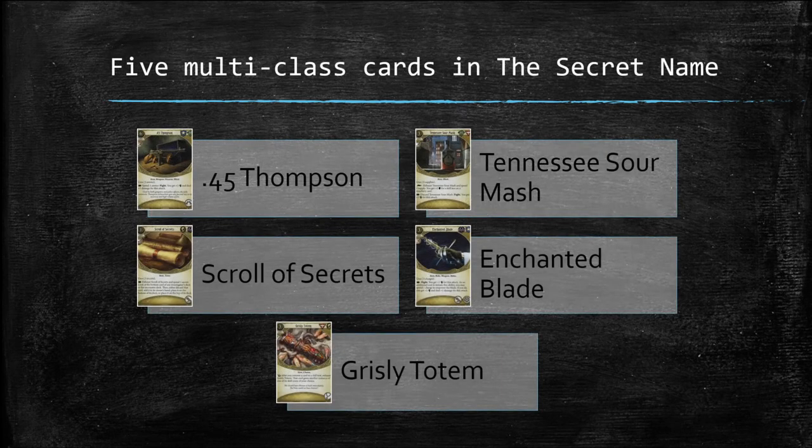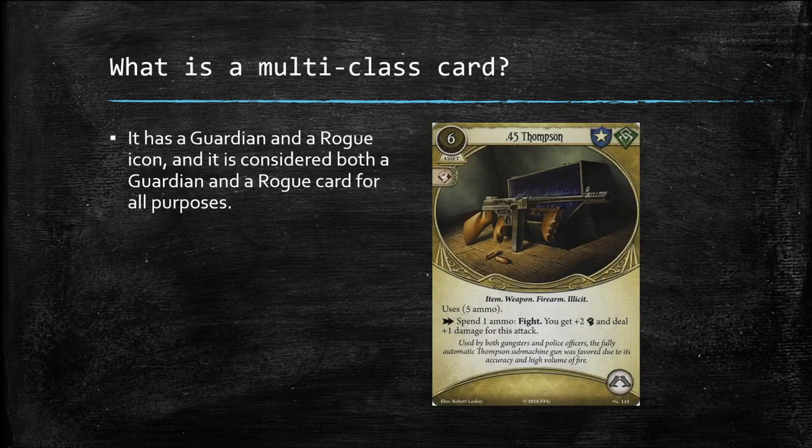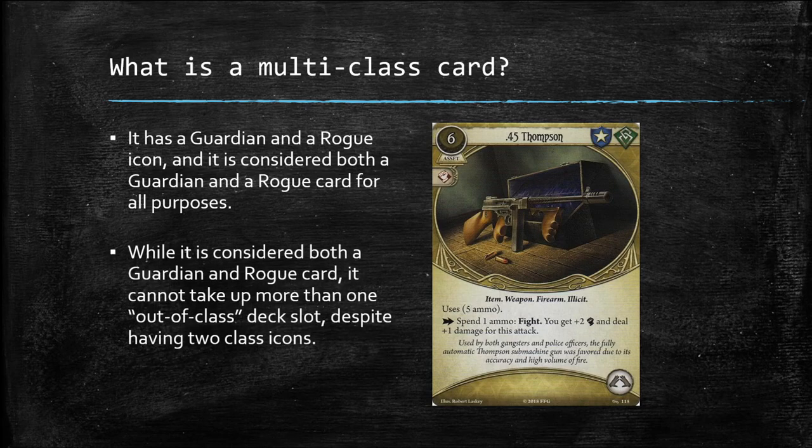The Secret Name expansion contained a total of five multi-class cards: the .45 Thompson (a Guardian and Rogue asset), Scroll of Secrets (a Seeker and Mystic asset), Tennessee Sour Mash (a Rogue and Survivor asset), Enchanted Blade (a Mystic and Guardian asset), and Grizzly Totem (a Survivor and Seeker asset). Singling out the .45 Thompson — it has a Guardian and Rogue icon, and is considered both a Guardian and Rogue card for all purposes, but it cannot take up more than one out-of-class deck slot despite having two class icons.